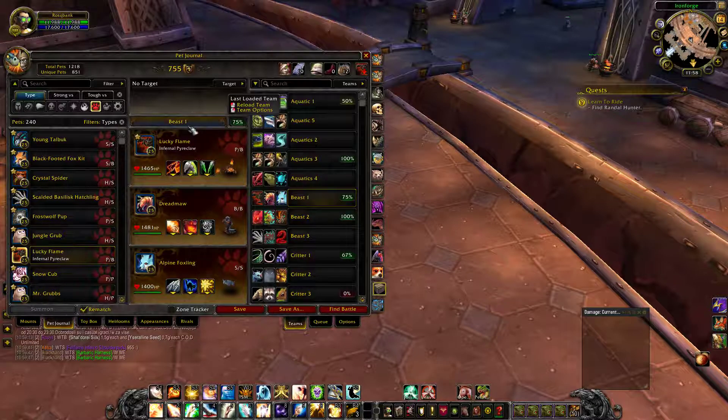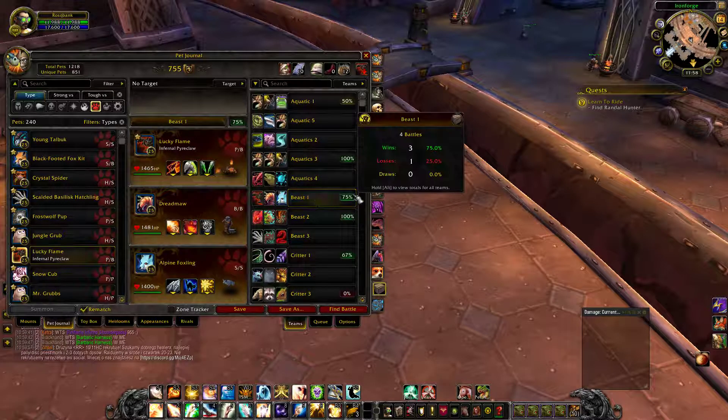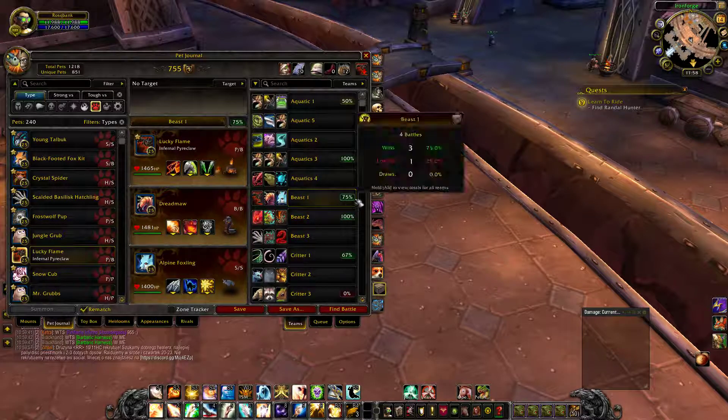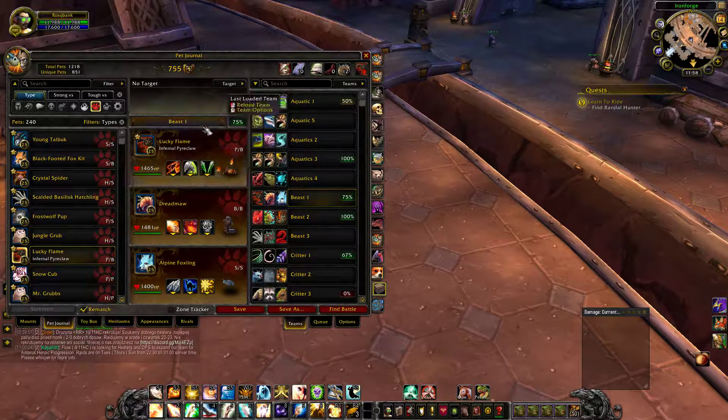Welcome to the Beast part of the Family Brawler achievement. These are the teams and pets I definitely recommend using for the Beast part of the achievement.